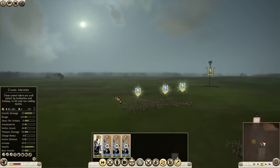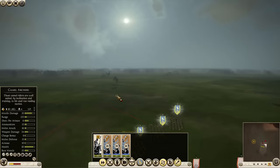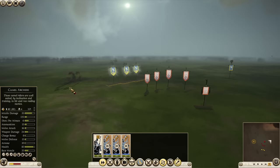What Egypt needs to do is capture an enemy settlement that has a pre-built stable in it. Interestingly, even Rome gets access to auxiliary camel archers this way.